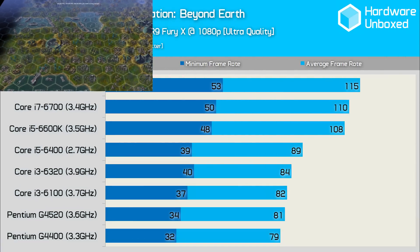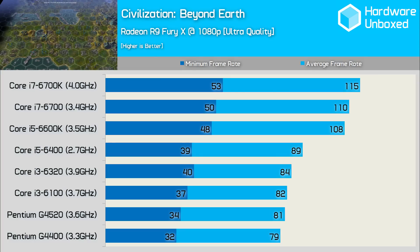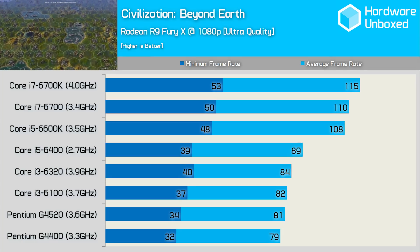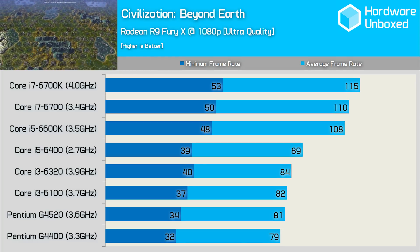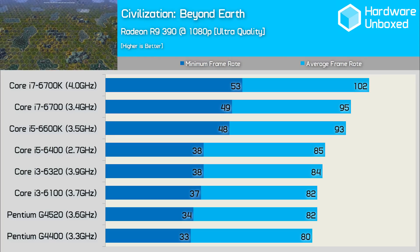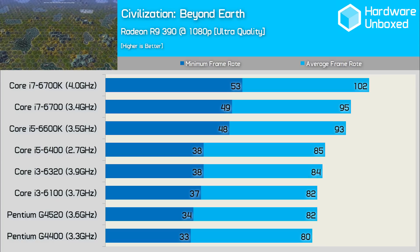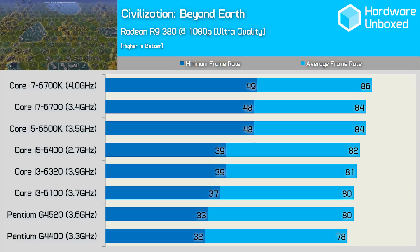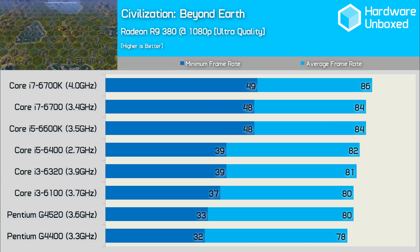Probably the most CPU-intensive game featured in this video is Civilization Beyond Earth. The 6700K was 66% faster than the G4400 and 56% faster than the G4520 when comparing minimum frame rates. The 6700K was also 33% faster than the Core i3-6320 and 10% faster than the 6600K. With the R9 390, the 6700K's lead over the G4400 dropped only slightly to 61% faster. Even with the R9 380, the 6700K was still 53% faster than the G4400, which dropped down to just 32fps. It's important to note that while average frame rates don't show much difference, the minimums tell a different story.